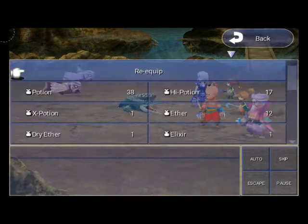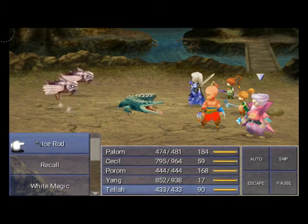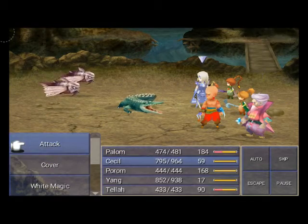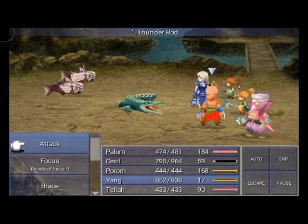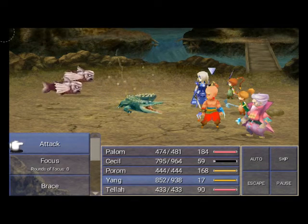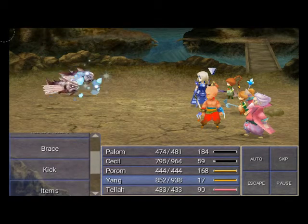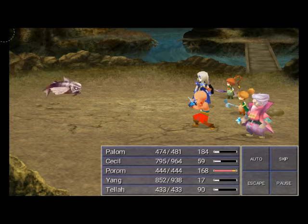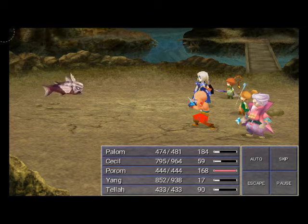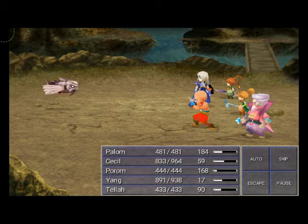Got a new enemy here — these are Electro Fish. They absorb thunder, so do not — and I mean do not — use thunder attacks on them. It is a very bad idea. I need to have Yong defend here, because if Yong attacks with his thunder claws, the Electro Fish will absorb it.